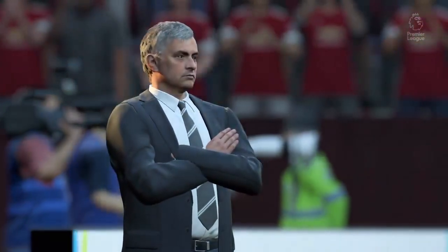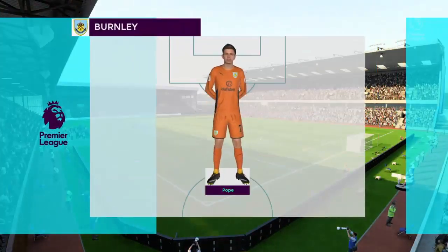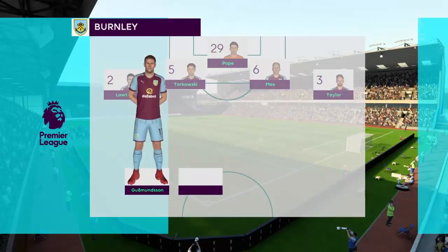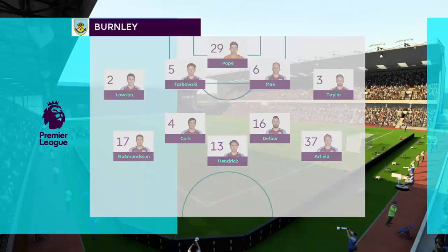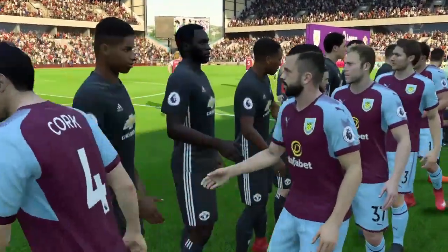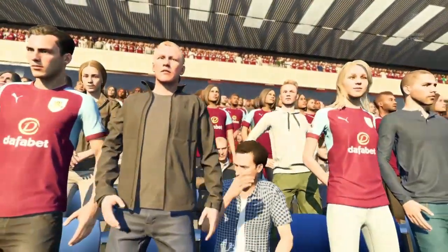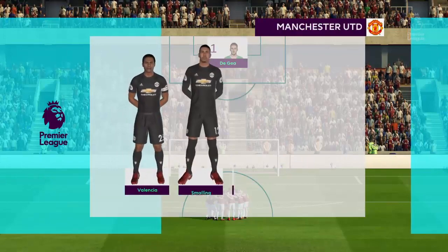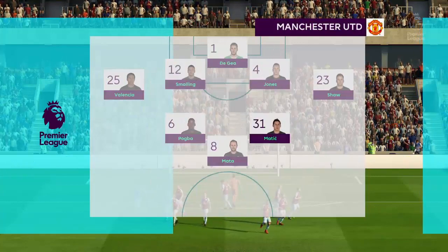Number 37, Scott Arfield. Number 13, Geoff Hendricks. This is the Burnley line-up — Jack Cork starts with Geoff Hendricks in midfield, Ashley Barnes is the main striker today. Manchester United: David De Gea starts in goal, Phil Jones starts with Chris Smalling in central defence, Paul Pogba plays with Matic in central midfield, Romelu Lukaku is the sole striker today.